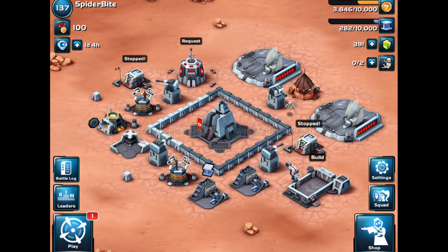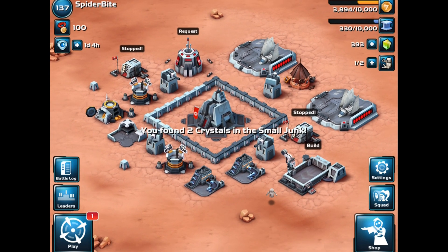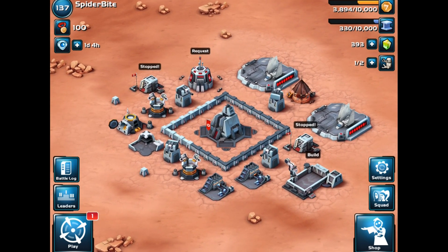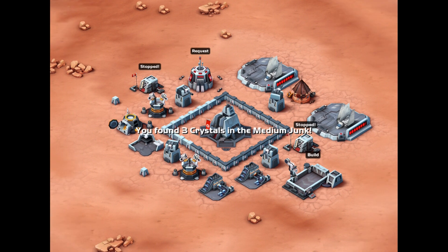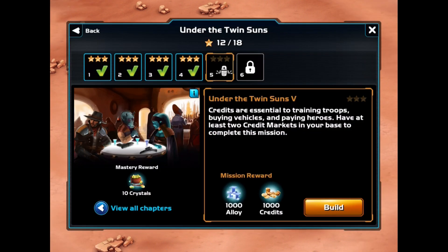As far as the number of droids, I don't really see a need for three droids at this point. Once we get to HQ3 we'll probably want three droids, but for now we're fine. So we're going to continue on with the chapters — Chapter 2: Under the Twin Suns.